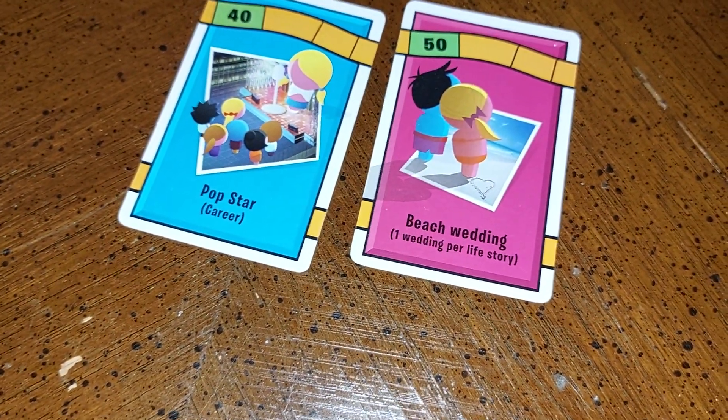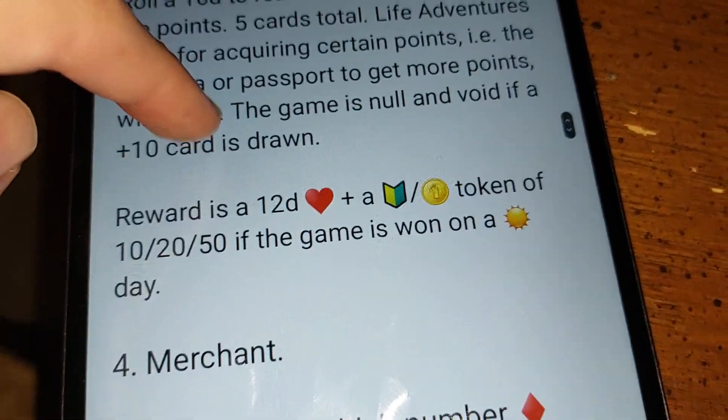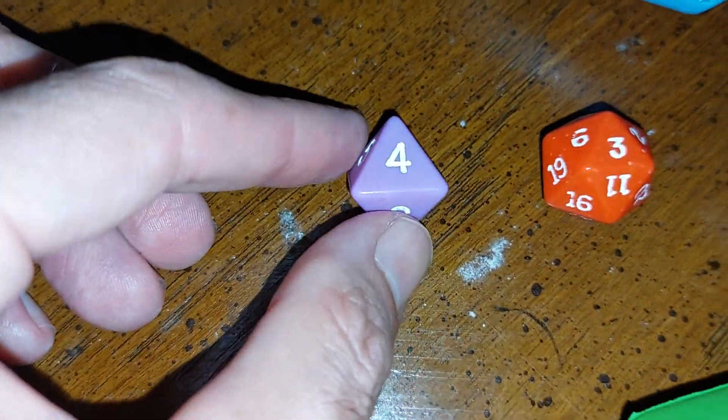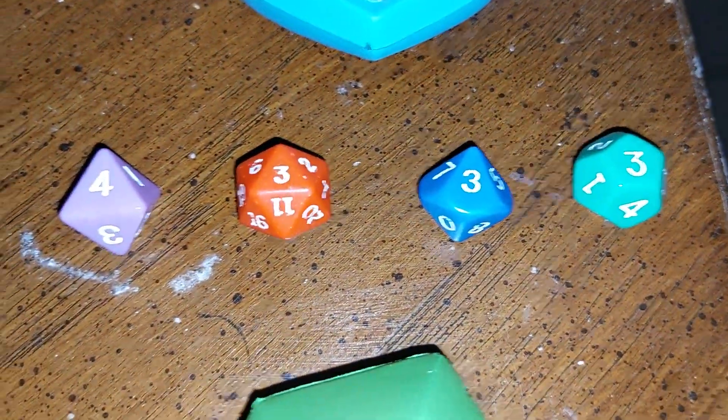The other thing too is that you get the 12-die hearts. So let's say Purple Link has three. We'll use this 12-die. That gives them a four. So you have four, three, three, and three. If I can reset that — okay, there you go.